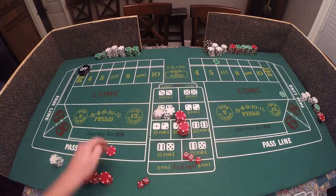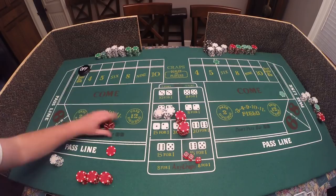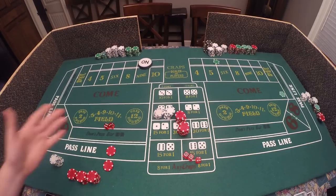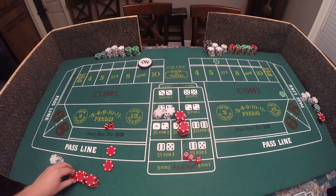We're looking for a point, and we got nine — nine is going to be our point. We're going to take double odds, as always one of our best bets in the casino. We want three points, so we have one point now with nine. Our second point is going to come from a come bet.